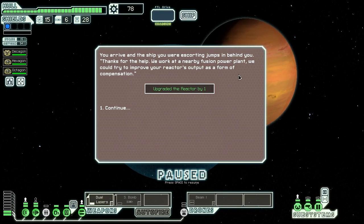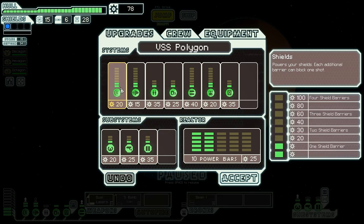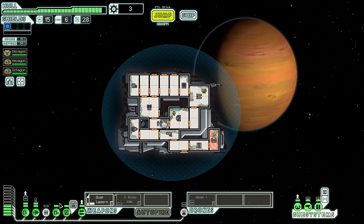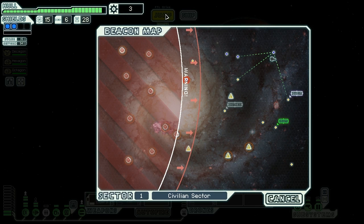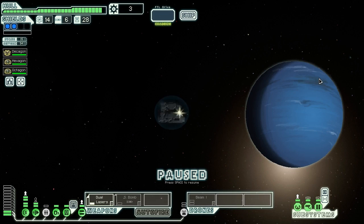We arrive at the quest beacon and the ship we were escorting jumps in behind us. They work at a fusion power plant and improve our reactor output as compensation — giving us one reactor upgrade. That's only worth 20 scrap, but with 78 scrap total we can upgrade our shields to level 2, which we do immediately. The reactor upgrade made that conveniently affordable. We plan our next jumps and head toward another quest beacon.